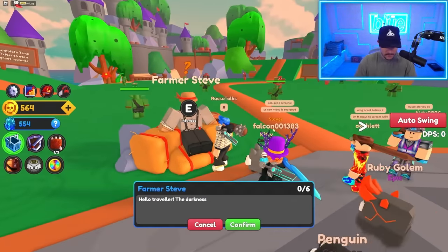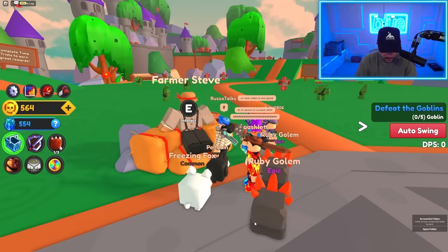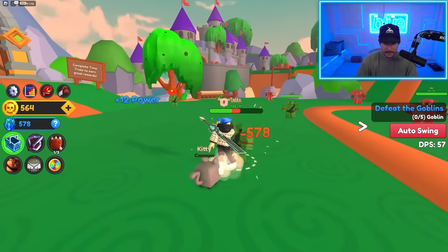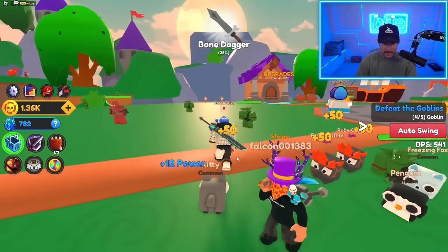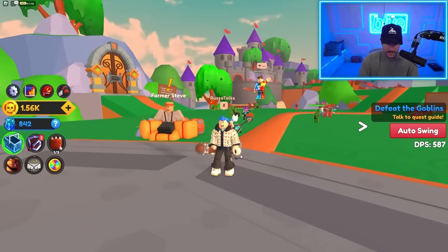Let's talk to Farmer Steve. Hello, traveler — the darkness has taken over the forest I used to call home, please help me. Can you defeat some goblin? We are taking our kitty and our spiked club and we're destroying these goblins. Look at that — we did it. We defeated the quest.